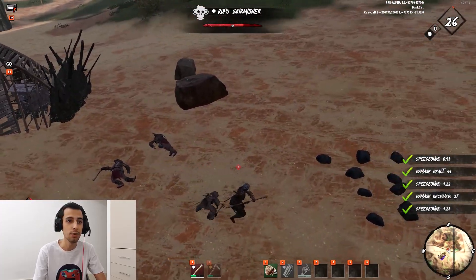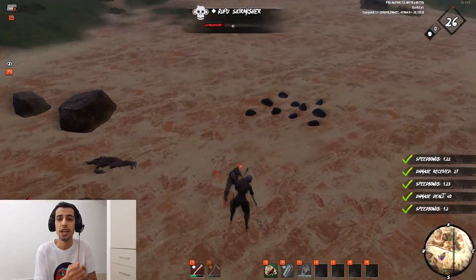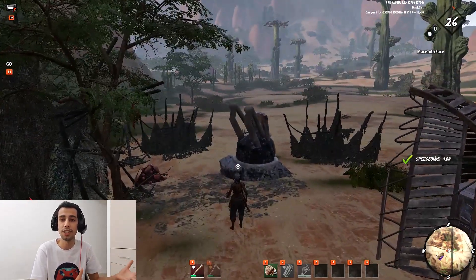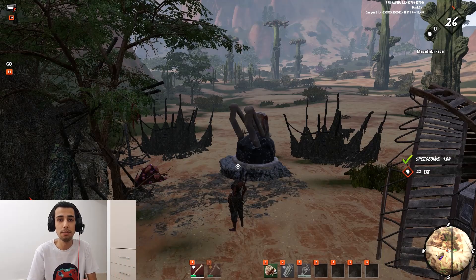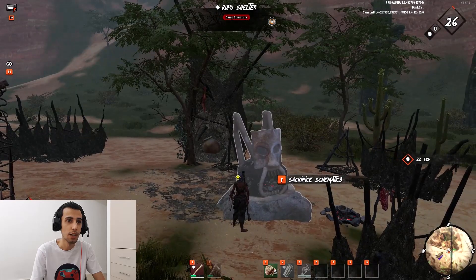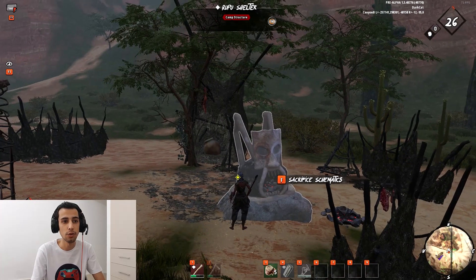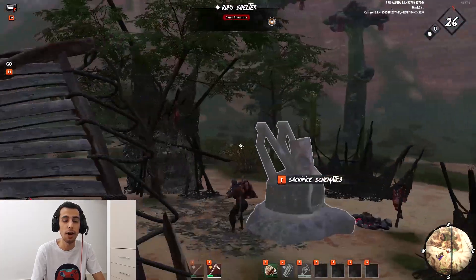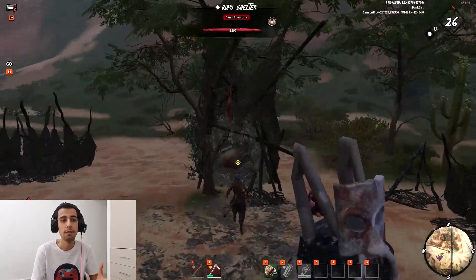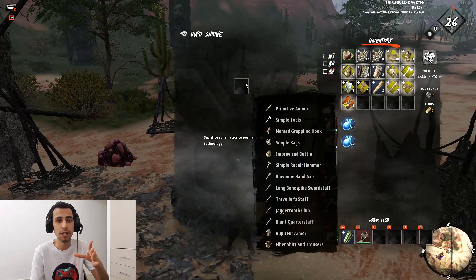They listened to the community about some basic recipes — for example, a stone axe or tools like firefly. We don't need to use schematics every time, so they should be permanent. They finally listened and made this beautiful Rupu shelter where you can put schematics inside — schematics you can only find in cradles — and get those items permanently unlocked. When you put your mouse on the middle you can see it listed there.